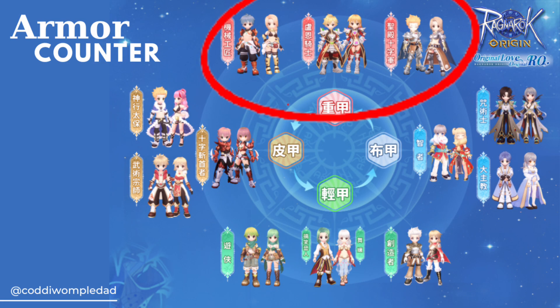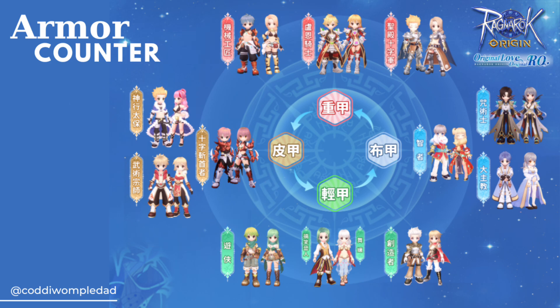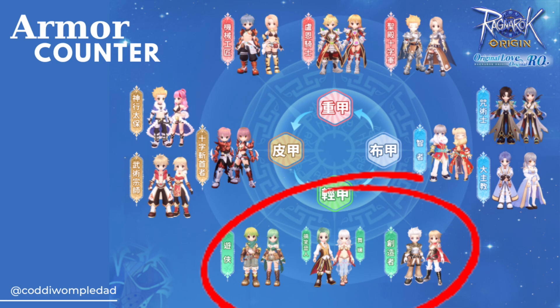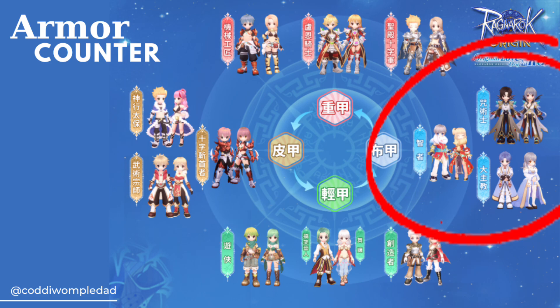Heavy Armor includes Rune Knight, Mechanic, and Paladin. Leather Armor includes Guillotine Cross, Stalker, and Champion. Light Armor includes Ranger, Minstrel, Gypsy, and Creator. And Cloth Armor includes Warlock, Archbishop, and Professor.